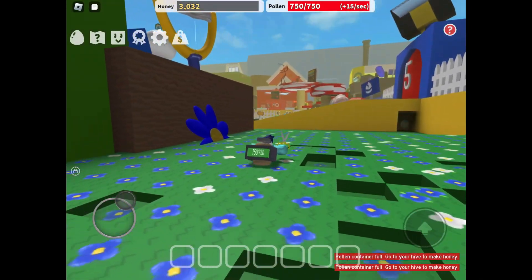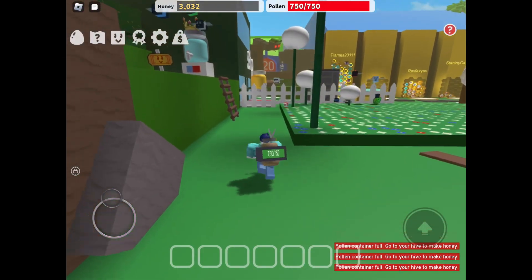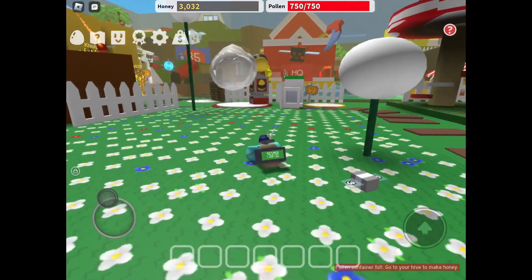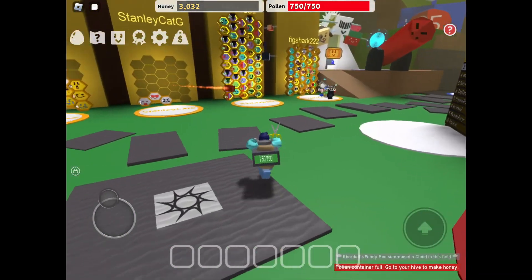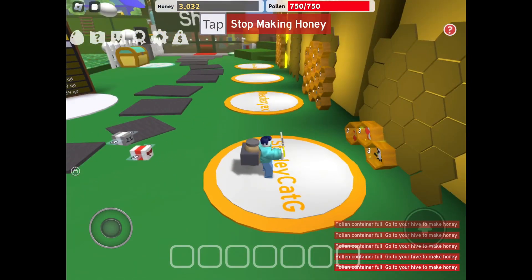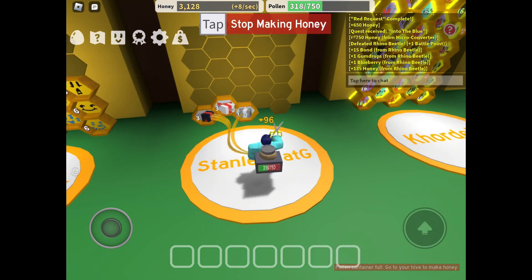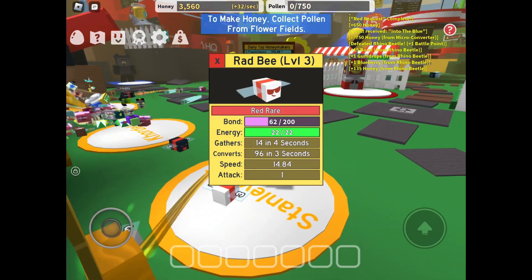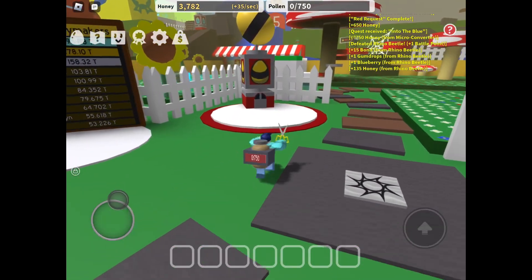Okay, we go to our hive to make honey. After we get the rest of our blue pollen, I'm going to show you there's a bear that gives you royal jelly from completing his quests, but you can only do it once per hour or per day — I'm not sure which one. We'll just go check and see. I'm pretty sure it's per day. Let's go back to the blue flower field.